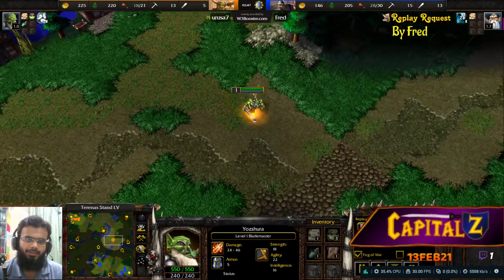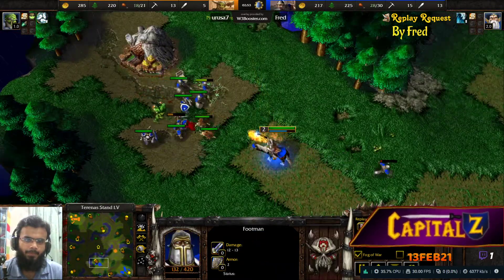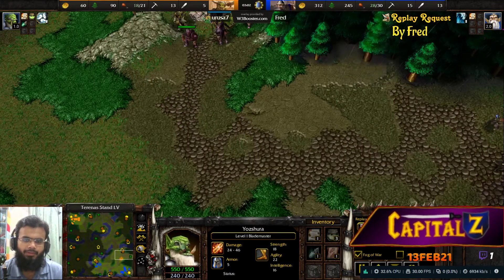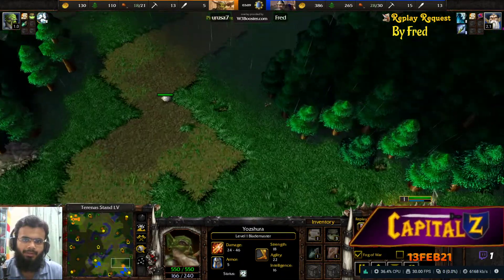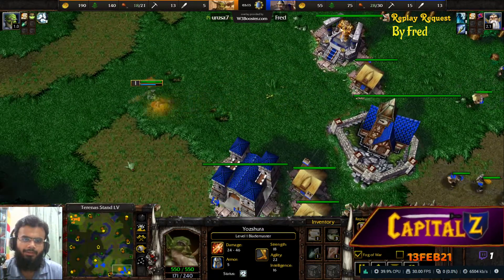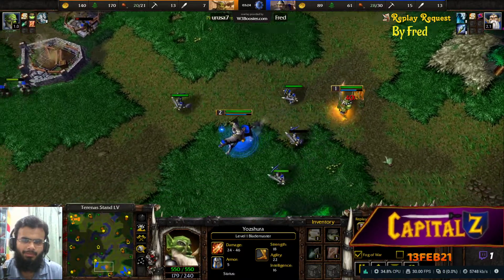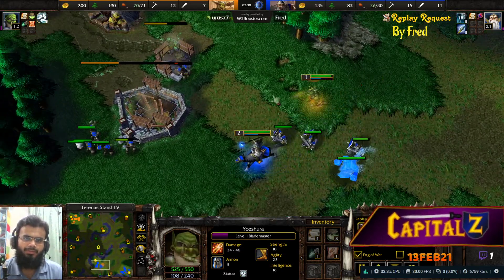No scouting has been done from either side so far. The Blademaster heads toward the human player's base. The Blademaster checks this camp which human players like to creep out early on, notices that Fred has not crept it out - so he knows something is fishy. He's going to look for the human army, spots them near the expansion, and knows an expansion is underway. He goes after the footmen immediately.